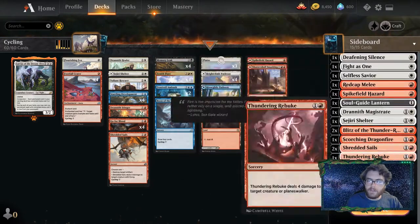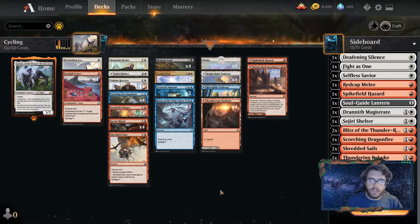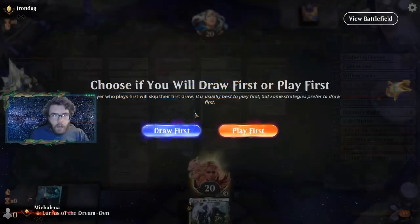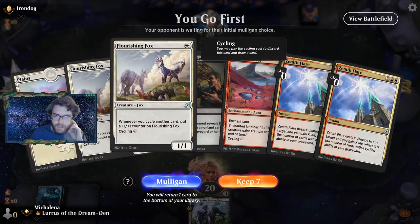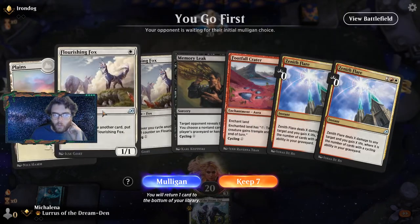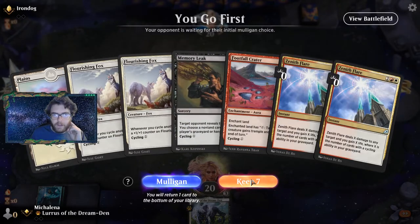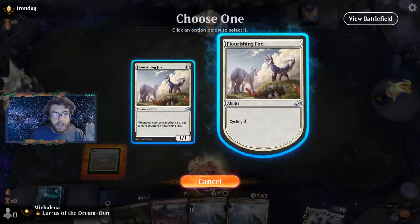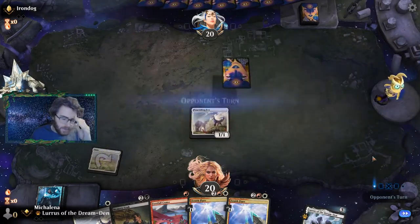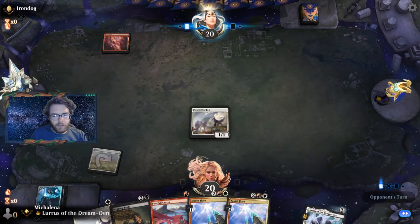The cycling package is just 15 cards that either cycle or do stuff, so nothing wild there. Let's get into some matches. Game one with our cycling deck — this is kind of an interesting hand. The best card in our deck is Flourishing Fox but we only have one land. We have a ton of cyclers and we have the fox, so I think we're going to keep it. This is real borderline. We'll hit land here, we can play another fox and cycle.